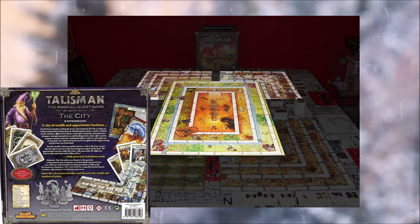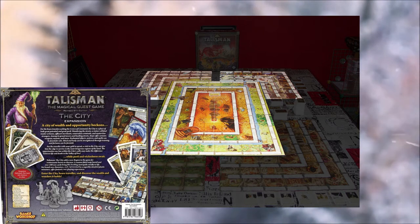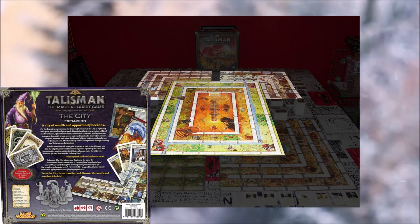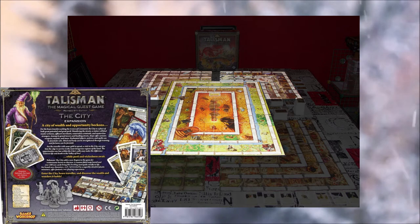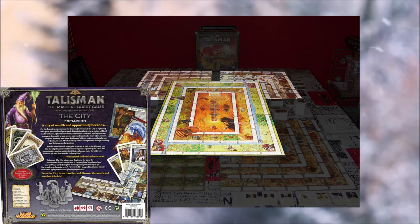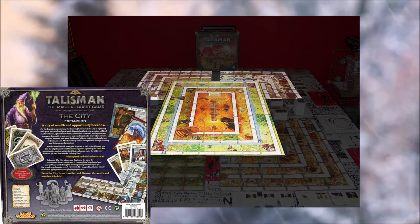The city board comes with wanted posters. When you defeat monsters, that's the way to level up your character. When you've got a lot of money you really want to come into the city, which has its own city deck. As you're trying to get into the shops you'll be pulling city cards, which can be really touch-and-go. If you're coming from the mountain at around level 7, that should be strong enough to go into the city.